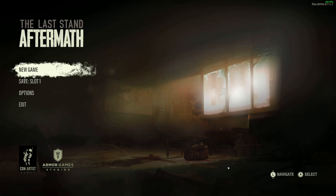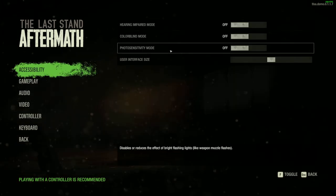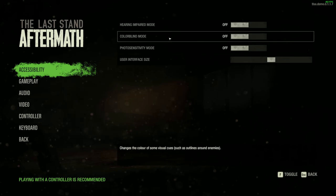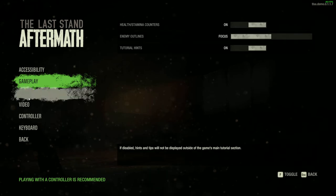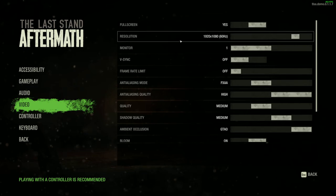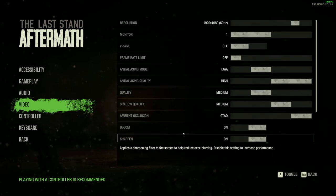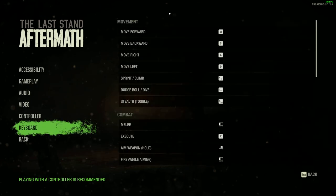Welcome back guys, today we'll be playing Last Stand: Aftermath — this is the demo for the game, so let's check it out. First let's check the settings: accessibility, what sensitivity is like, flashes — I don't need them right now. Gameplay, health and stamina counters — yes. Tutorial is on. Audio I think is fine. Video settings — yeah, select the pretty good video settings.